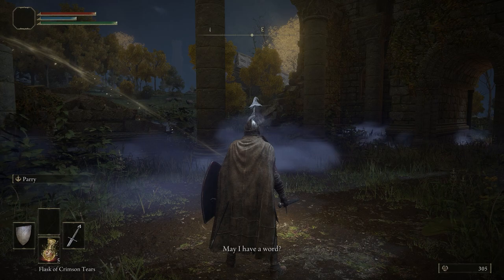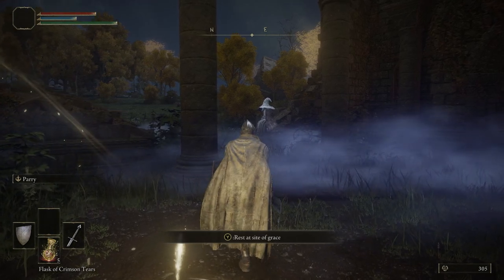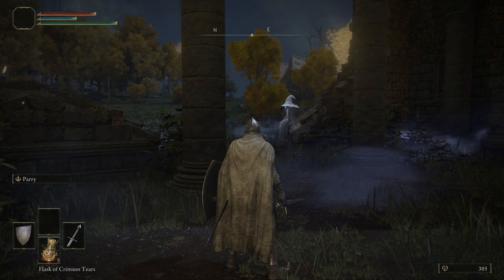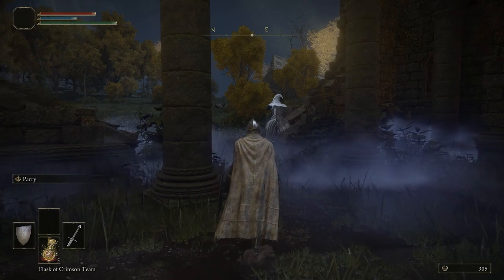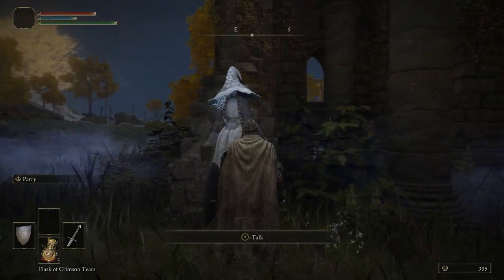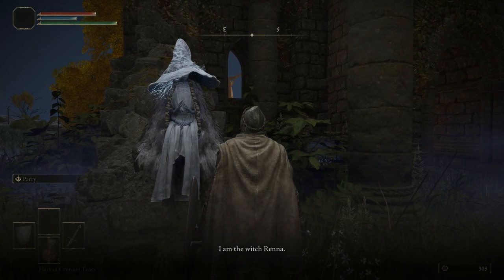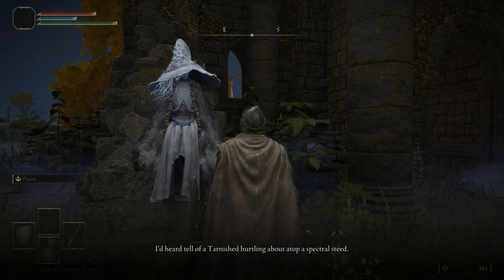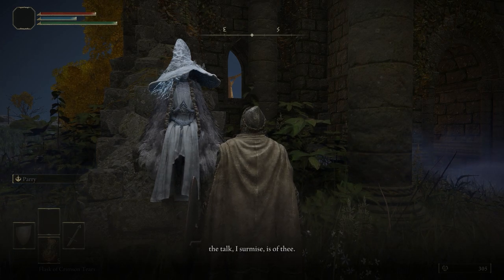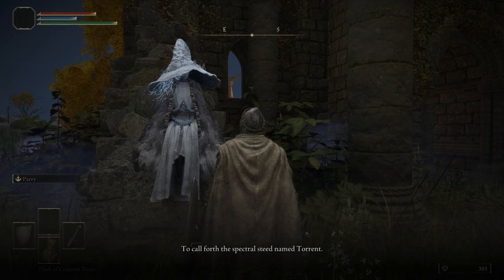This mysterious stranger clouded in fog with the hat is Renna — she is a demigod who killed her own body and is now in this puppet body. We're going to walk up to her and tell her that we have access to the Spectral Steed, and she's going to give us a Spirit Calling Bell as well as the spirit ashes for the wolves. 'A pleasure to meet thee, Tarnished. I am the witch Renna. I'd heard tell of a Tarnished hurrying about atop a spectral steed. Thou art possessed of the power to call forth a spectral steed named Torrent?' Here you want to select 'I can call the spectral steed' — just press A or X, you'll pick it perfectly.